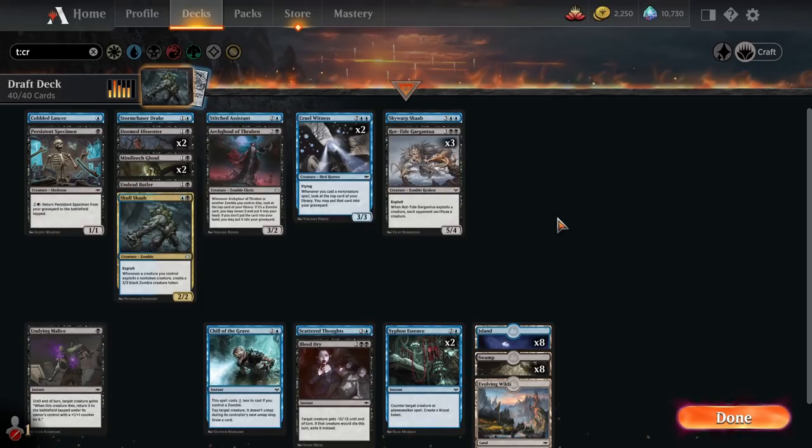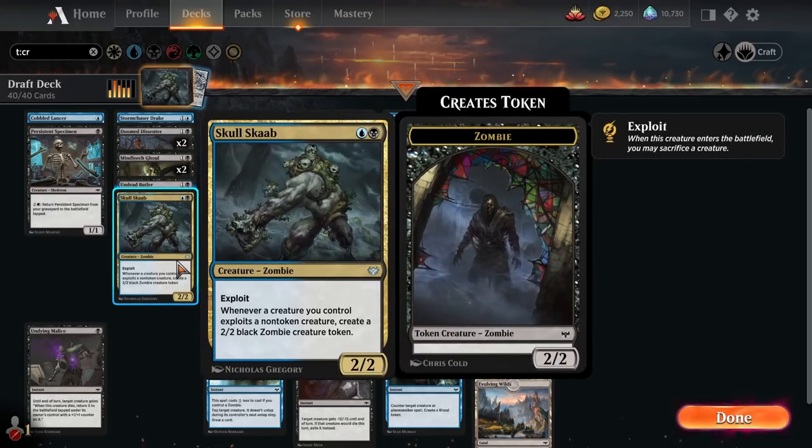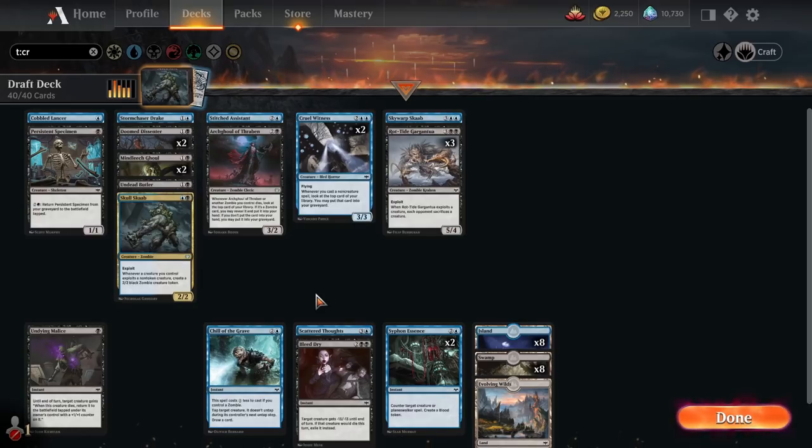So here is the deck — Blue-Black Exploit. We pretty much forced it here. Could have certainly ended up in some other strategies, but just saw a cool-looking Skull Scab and held onto it for dear life. It made for a simpler draft to just narrow things down to just two colors and see what's the best cards in those colors, what combos the most with what we're trying to do.